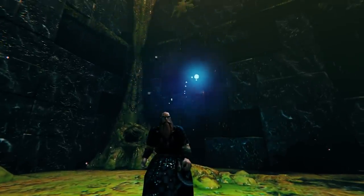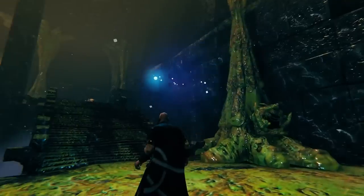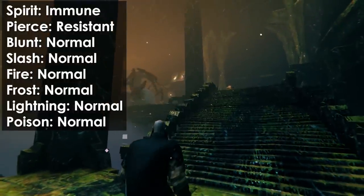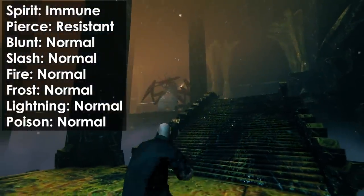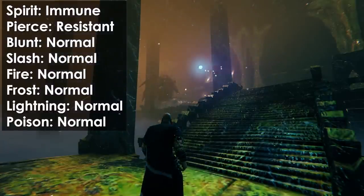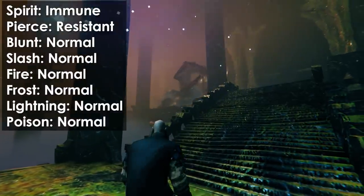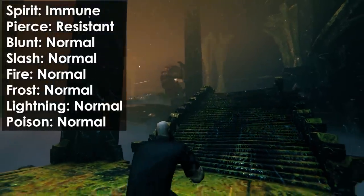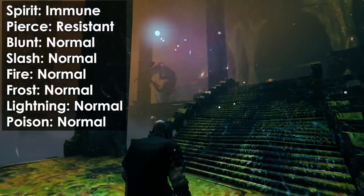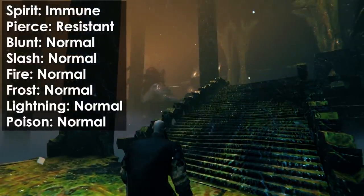I'm here in the dungeon for the boss. The Mistlands boss is called the Queen, and she is quite terrifying. She is immune to spirit, so leave your spirit weapons at home. She is also resistant to piercing weapons, so you might not want to rely solely on your bow and arrows. However, she takes normal damage from blunt, slash, fire, frost, lightning, and poison. You can use your arrows to apply DoTs, but if you really want to do nice damage, weapons with blunt, slash, fire, frost, lightning, or poison are your best bets.